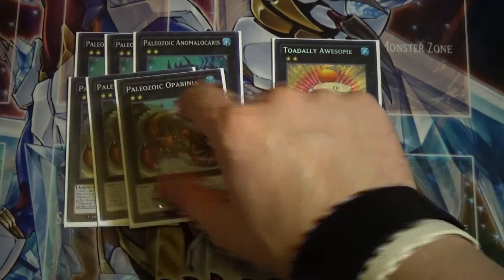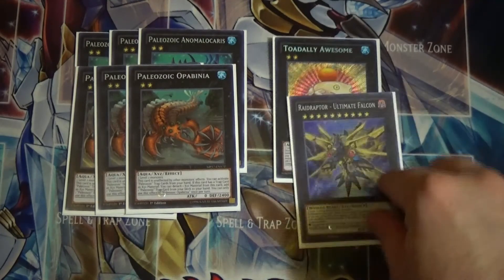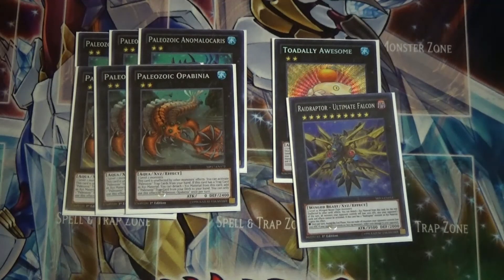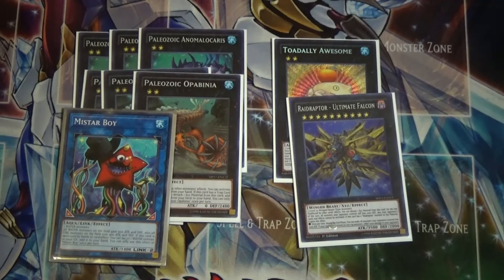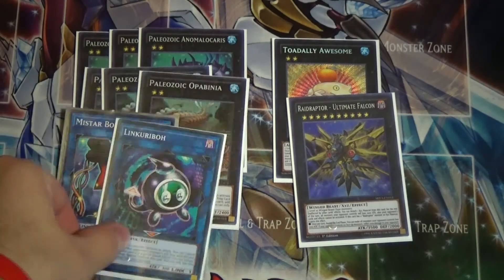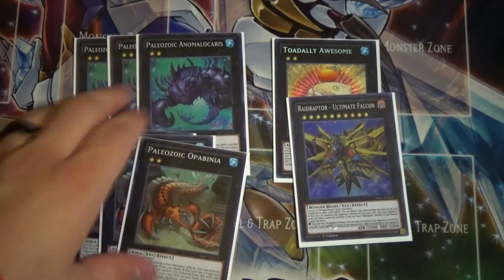One card I do think needs to be at three is Paleozoic Opabinia. Its effect lets you activate Paleozoic traps from the hand, and as a bonus, if it has a trap card as XYZ material, you can search a Paleozoic from your deck, which is great. I also run Ultimate Ancient Gear Golem as the Waking the Dragon target — no reason not to since I'm running that card. For link monsters, I have Mistar Boy, and I'd recommend bumping to two Mistar Boy plus one Proxy Dragon. I also want to play two Link Kuriboh since I only have one — I can tribute Back Jack for Link Kuriboh to do other things, but I'd like at least one more.